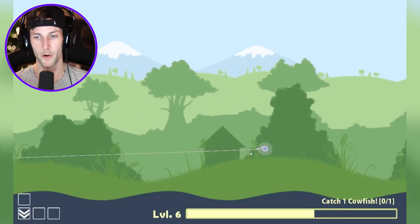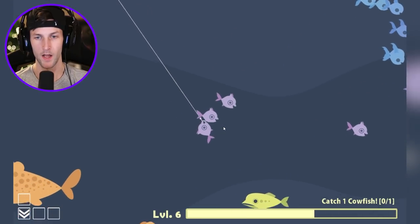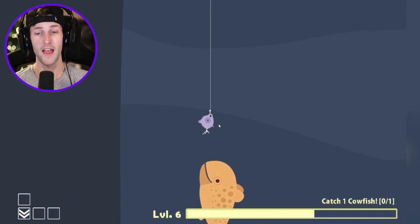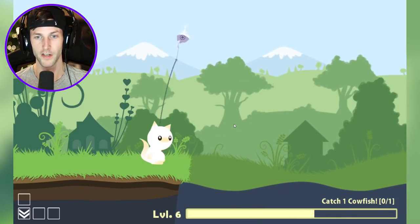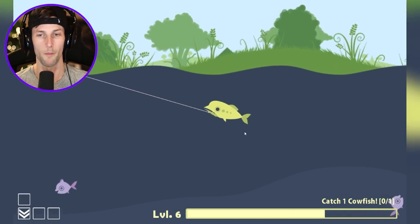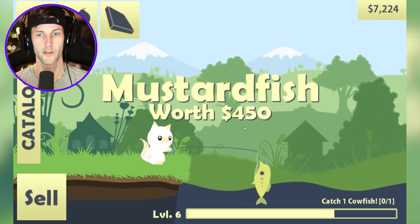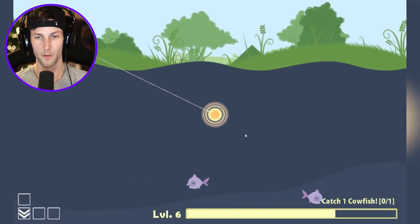We definitely need to use better bait though. There you go — right now, cowfish, cowfish — nope. I think that's a cowfish but we need a bigger fish as bait, like the mustard fish. Let's see if we can get one — don't grab on. You're a mustard fish and you just ate a mustard fish? That's cannibalism.